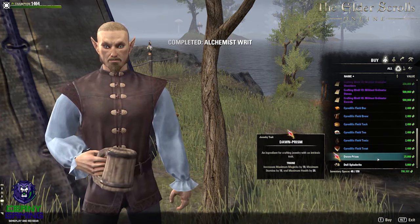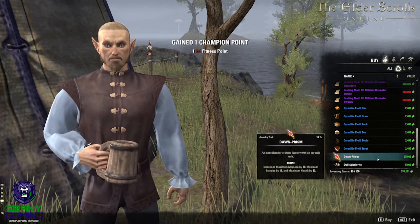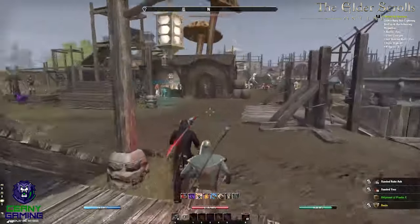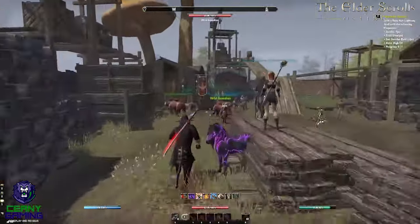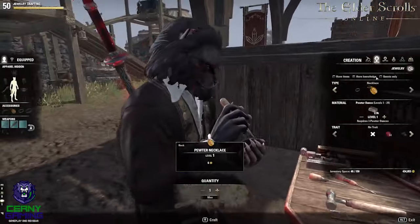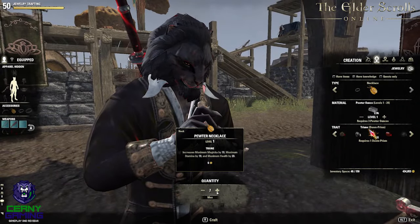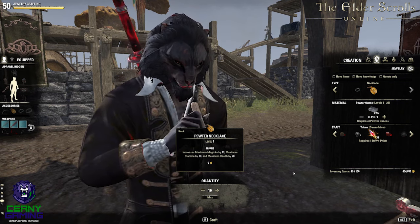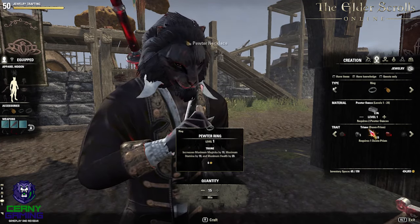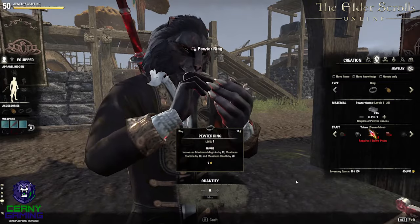The one that we're looking for here is the Dawn Prisms, a trait item which can be used to apply the triune quality to a ring or necklace. Now you can sell those Dawn Prisms on directly for a decent profit. However, if you want to make more gold per item and sell them much faster, you should instead go and craft as many level 1 iron rings and necklaces using the Dawn Prisms to make them triune, and then list these on the guild stores. They're actually selling at a really nice steady pace for a really nice amount of gold each. The reason for this is that other people need these for research so that they can learn the triune trait and craft the item themselves or round out their crafting characters. Players will always be making crafters, and as long as they are, you can profit from it.